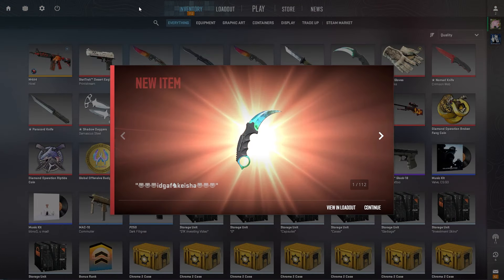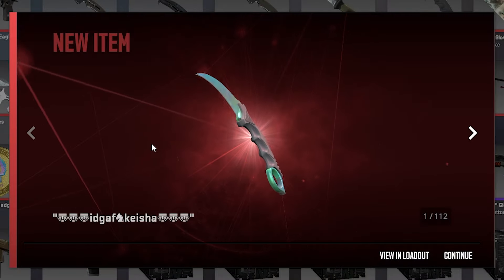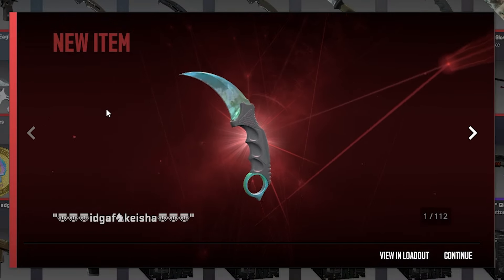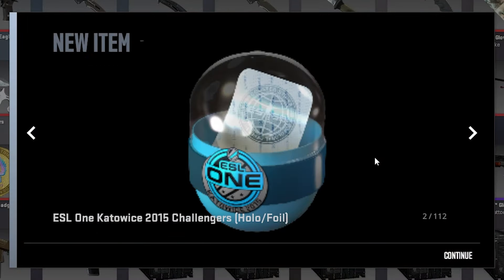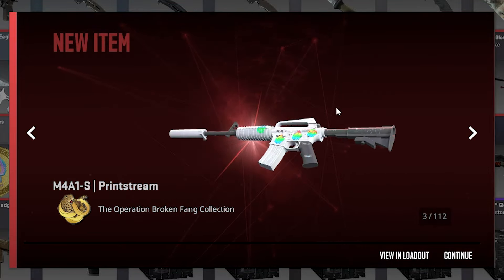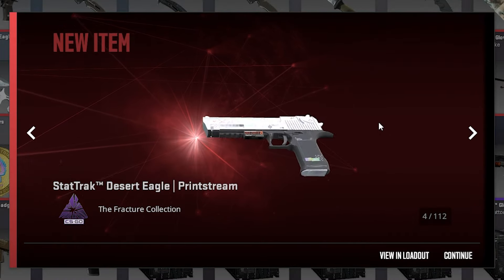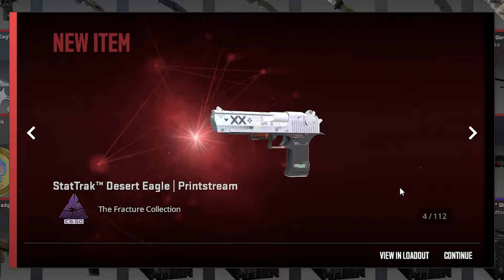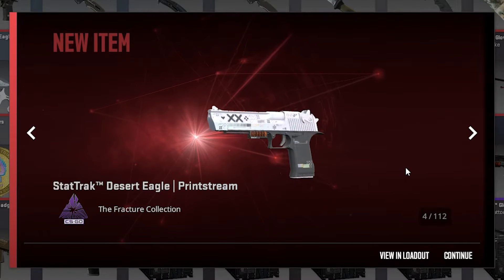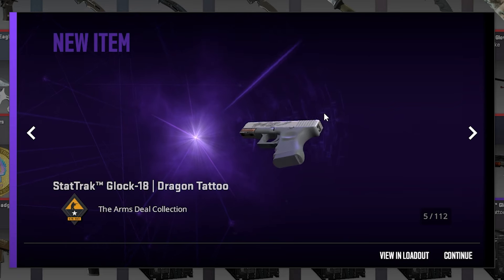I have a couple of cool new items in my inventory. First of all, a Karambit Gamma Doppler - this is a Phase 3 and it has a 0.01 float. Then we have a very pixelated looking Katowice 2015 hollow foil capsule, an M4 Printstream with 4 Liquid Fire hollows, a pretty standard StatTrak Deagle Printstream, and finally a Glock Dragon Tattoo StatTrak with a float of 0.09.